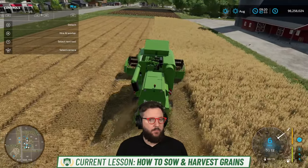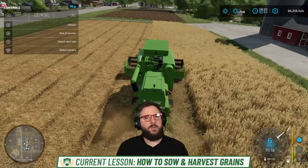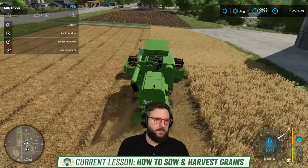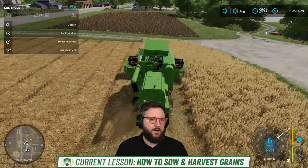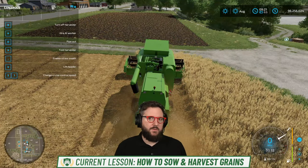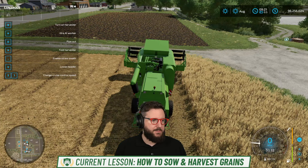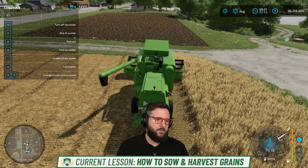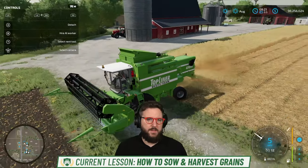Speaking of the help window at the top left — let me tell you a little bit about the UI, which is also included under the game basics section of the Farming Simulator Academy. The user interface at the top left has your help window that'll show you the buttons. I am playing on PC but using a controller to control my vehicles, and I can also get keyboard controls — like press B to turn off the harvester, press B to turn it on again. You can put the pipe out and so on.